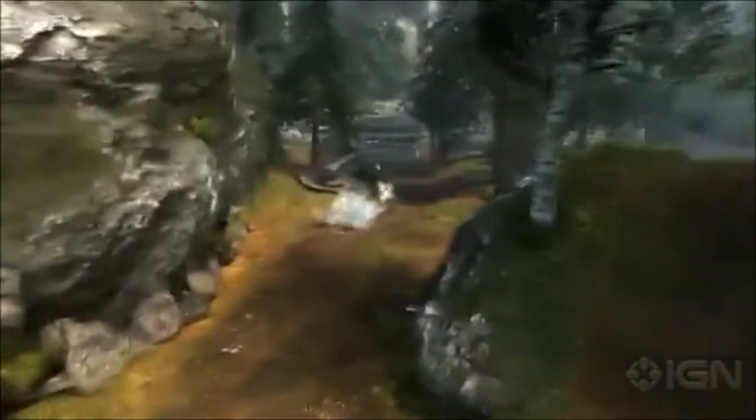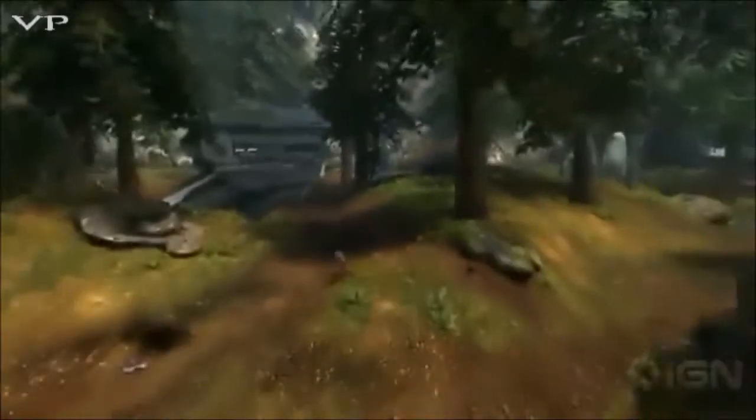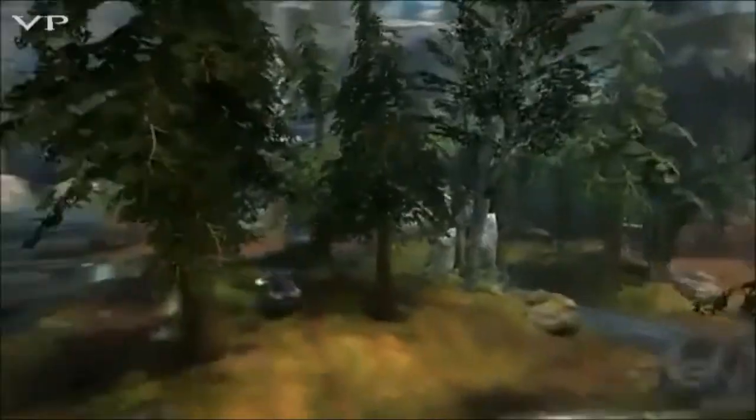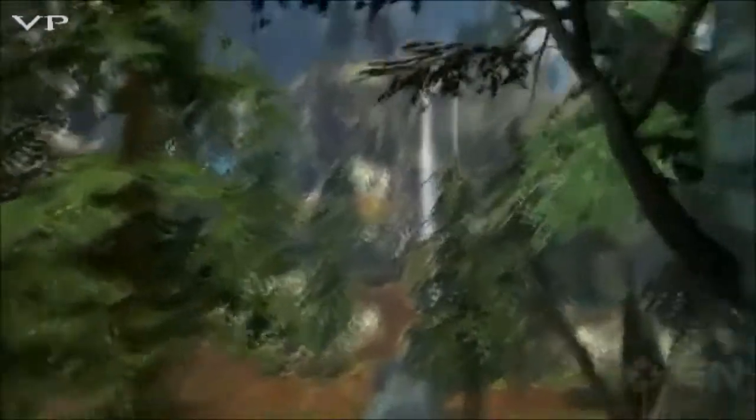It doesn't matter how big or small the map is — if you've got a vehicle, you're going to be able to sneak around and move around and hopefully deal out some crazy damage to enemies. As you saw at the beginning of the map, you have a red base on one side, blue base on the other — it's through those trees somewhere, I assure you. It's an asymmetrical map located in this evergreen location.